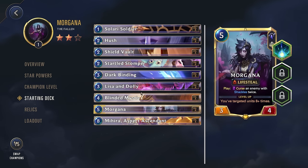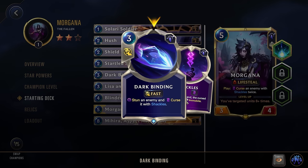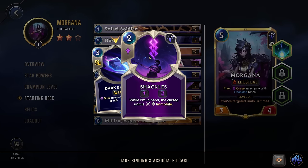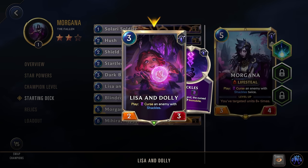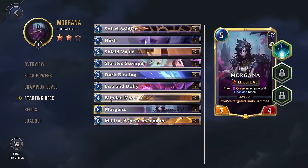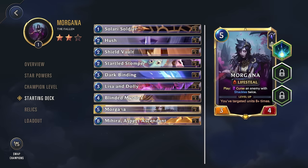Dark Binding costs three mana, is fast speed, stuns an enemy, so you're targeting it and cursing it with Shackles. Since you're already targeting it, it gets cursed with Shackles once from the star power and once from the spell itself — so essentially you're spending three mana and the enemy has to spend four mana to unshackle their unit. That can go up to six mana if you have her at three stars, since both curses increase in cost by one. This is going to be an amazing spell. Next we have Lisa and Dolly: three cost, decent stat line, and on play, curse an enemy with Shackles — targeting them and cursing twice from star powers. Next we have Blinded Mystic: on play, grant an ally +1/+1 and silence an enemy follower, buffing your own unit and silencing an enemy. They really made her deck solid overall, though some early drops are just okay since they're not targeting anyone.